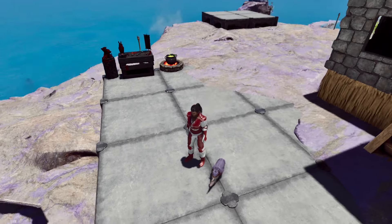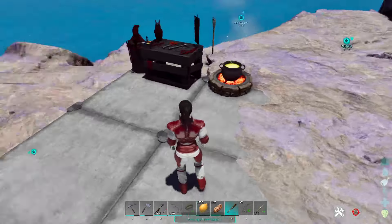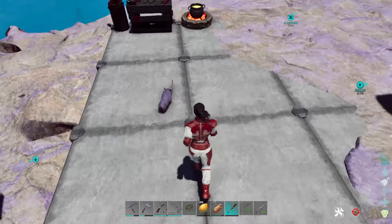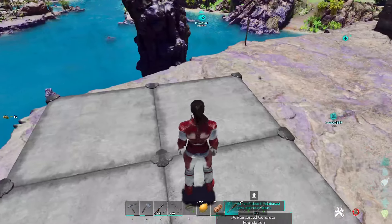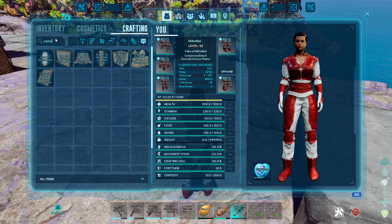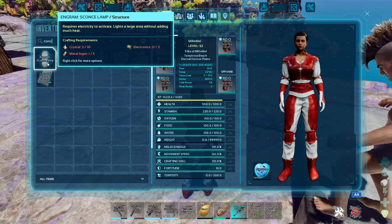Another thing I wanted to show you guys is Clingers — advanced structures. I put out these concrete foundations to show off; they look kind of cool. Let's see what it takes: for concrete you're going to need obsidian, cementing paste, metal ingot, and stone. It's pretty expensive — 85 cementing paste per structure. That's where it's really going to get you.